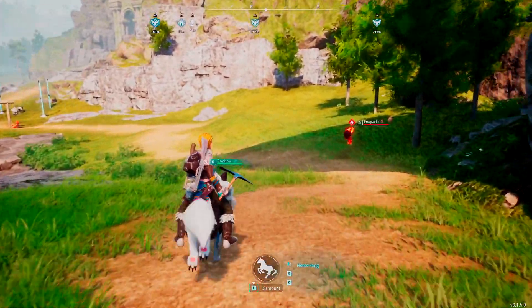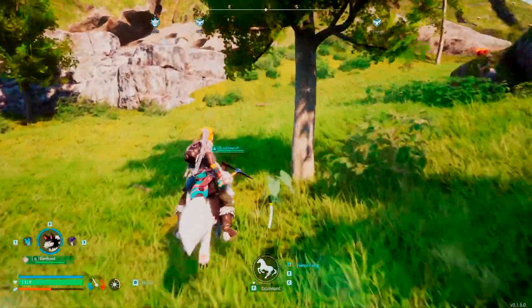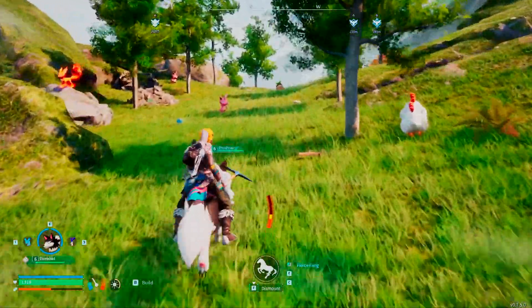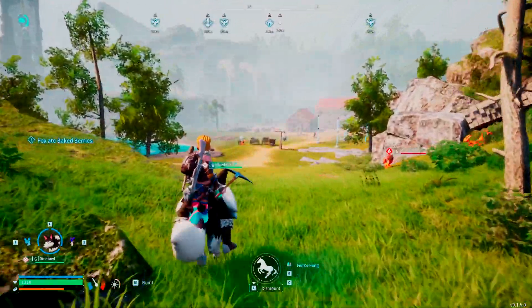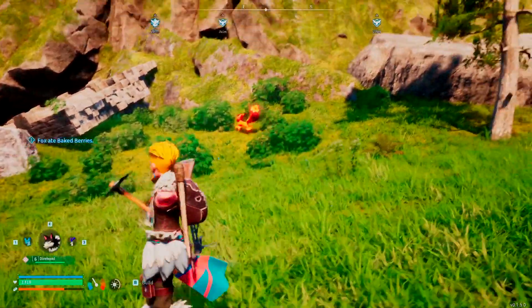Once you throw your Dire Howl out you're able to mount it. This is what its speed is like normally, and if you run you go even faster. This is considerably faster than a lot of the other ground mounts — even some of the mid-tier ground mounts aren't quite as fast as the Dire Howl. So if you want to get around fast, this is the guy for you.